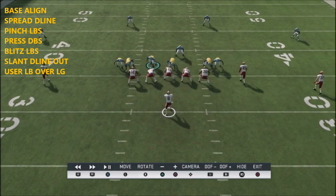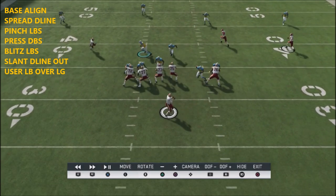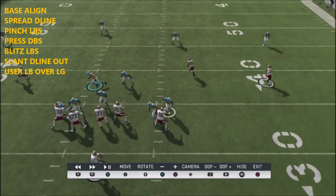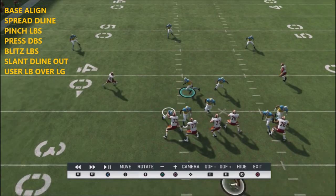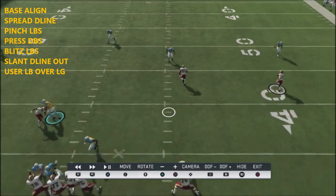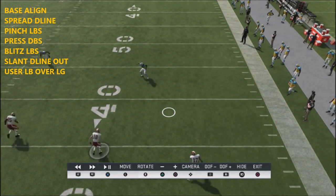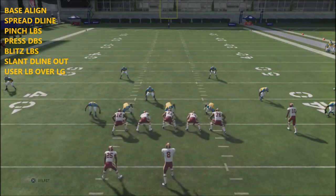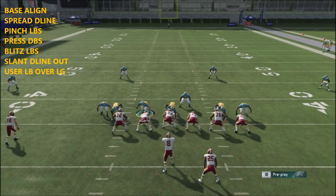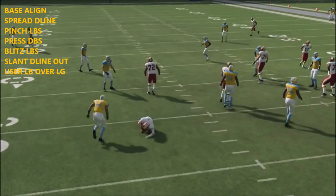You can bait him based on this blitz - the pressure is always going to come in and he'll need to block six, sometimes seven defenders to stop it. It's also really stout against the run. If he's trying to throw the seam, you can bait him - that defender will come down to take it away. If he starts hitting the outs, run the cover two version. You can bait him in cover two, and there's also the man version which is one of the more popular blitzes online for easy pressure.